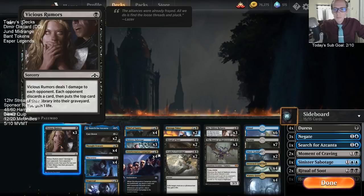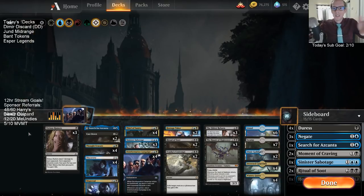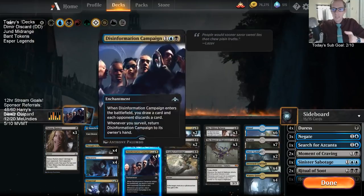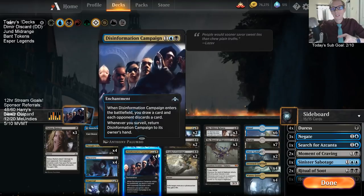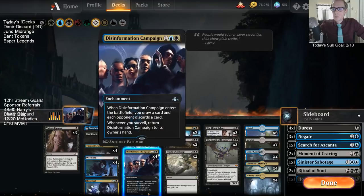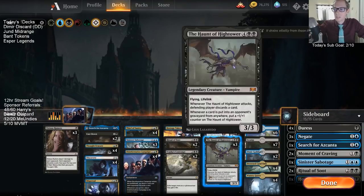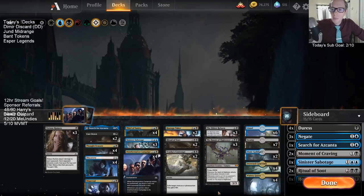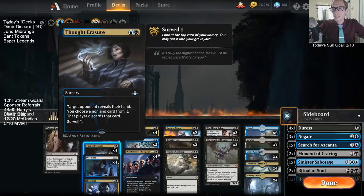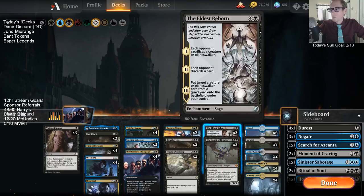It's basically a one-mana 'make them discard a card,' which is the biggest thing going on here. When you pair that with Disinformation Campaign — make them discard another card — those things add up. Make them discard another card, and you never know, they won't have many resources left. Then our Thief of Sanity or Haunt of the High Tower, or even Eldest Reborn, can go unchecked and take over that way.